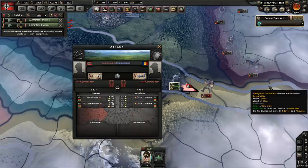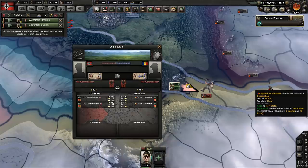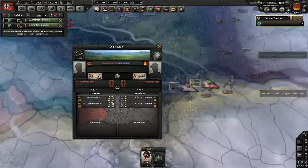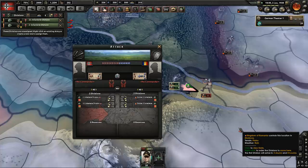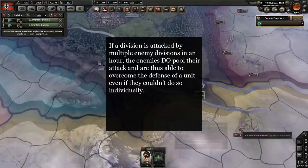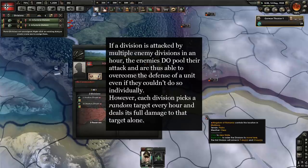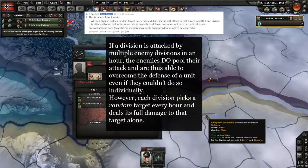To deduce what actually occurs in battle, I set up an experiment where both sides have two divisions of equal soft attack, defense, and breakthrough, and I had them only deal organization damage so strength depletion wouldn't impact the combat equations. Then I ran the divisions at each other and recorded how much damage they did to each other over a period of time, and using the damage equation I uncovered last week, I found results consistent with the following: if a division is attacked by multiple enemies in an hour, the enemies effectively do pool their attack and are thus able to overcome the defense of that unit even if they couldn't do so individually. However, each division picks a random target every hour and deals its full damage to that target alone. And Podcat confirmed that's how things work about a year ago.